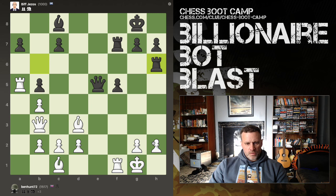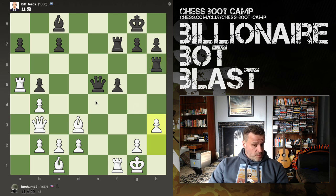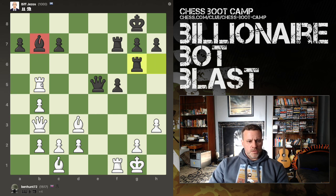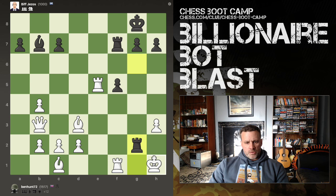That avoids it, apparently. Now the bishop's coming in. Let's attack the queen, grab the pawn — this is actually a fork. And I'm going to have your queen. This is okay, but he's got a windmill now. He can come up and down.